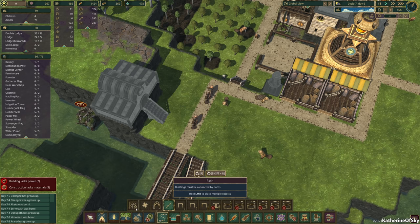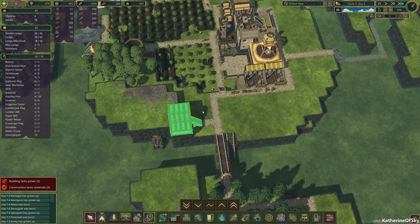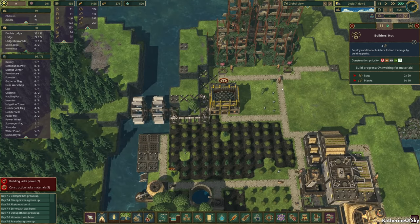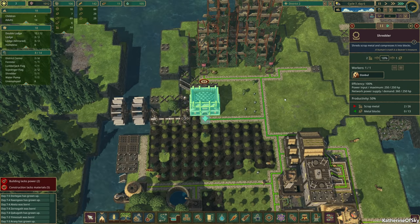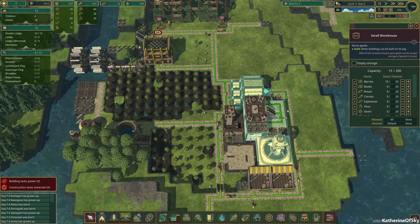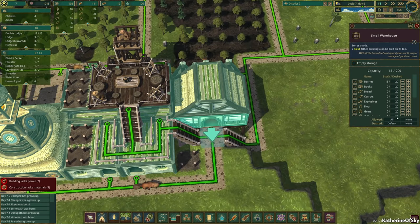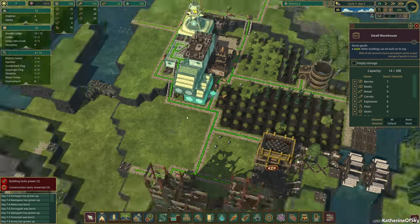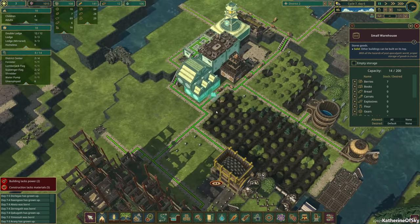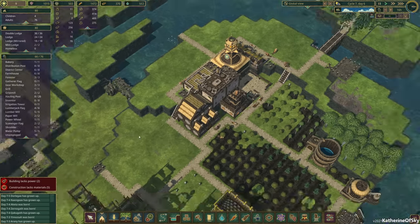I'll mark the builder's hut as high priority — it requires just planks and logs which we have. I definitely want to get this windmill done because we're going to get these metal blocks and that is going to be so good. Now, why is this storage being used by multiple things? The bottom one is also for everything apparently — this is bad. We want to get our metal blocks stored on the bottom level — we just got to remember that.